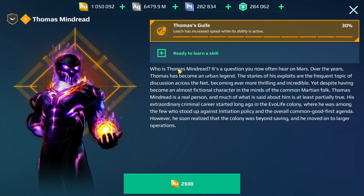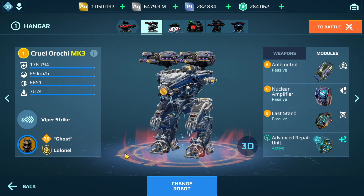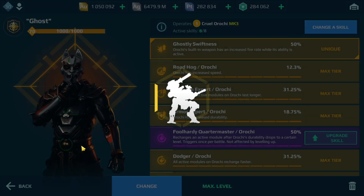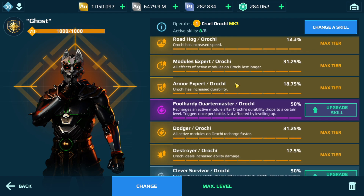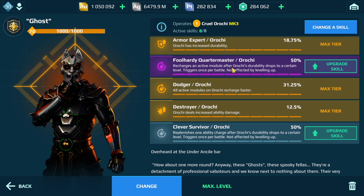If you have a Leech, you can see when you use your ability, you get increased speed with the Thomas Mind Read pilot. Always try to go for Legendary pilots that are specific to your robot because you get additional special boosts for that robot. Also, if you're upgrading skills, try to do that during pilot events because it's a lot cheaper. Leveling these up and trying to get the skills — all of that costs gold.